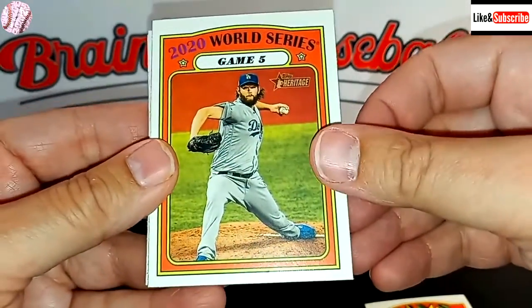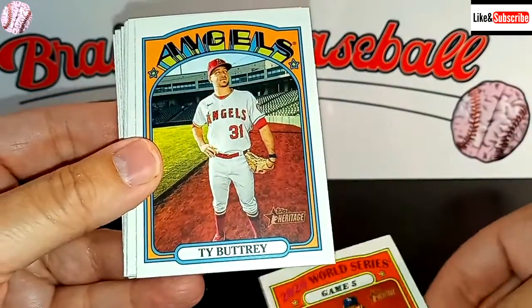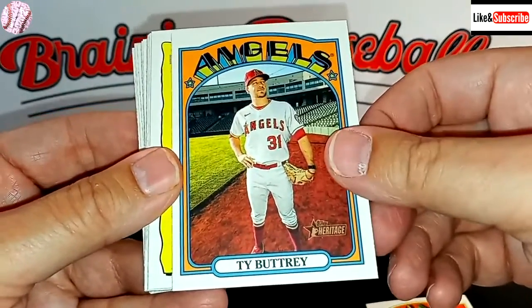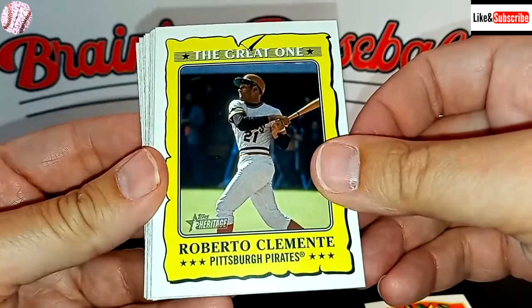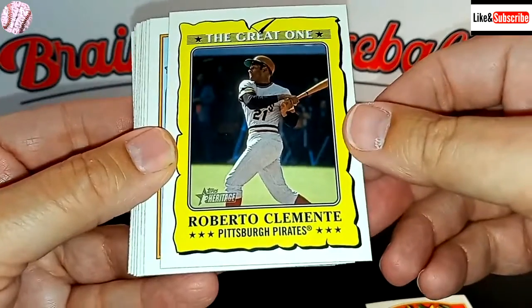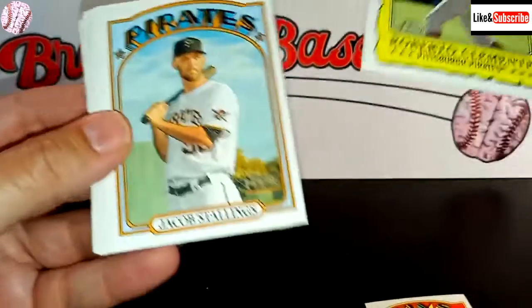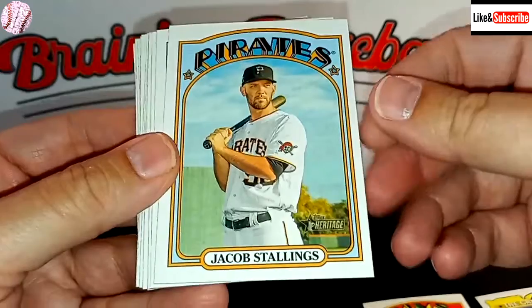We have Game 5 from the World Series, with Kershaw finally having a good postseason. Ty Buttrey, released by the Angels — I don't even know if he ever re-signed with anyone. Here's a Roberto Clemente. This is an insert set — I think there's 20 cards, or maybe 21 because of his jersey number. Those are cool. Maybe the one great card we've pulled so far.